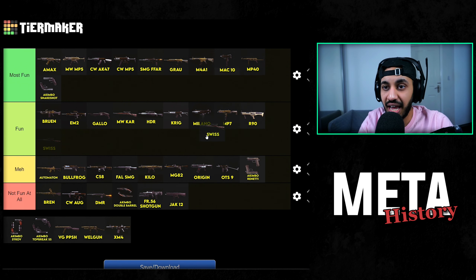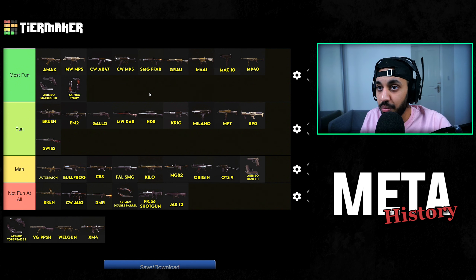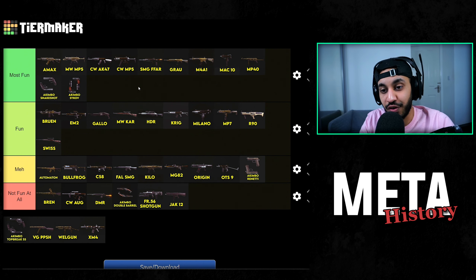The Swiss — it's fun, just as fun as the Kar98K to me, not really much different. Akimbo Sykovs — I found the Akimbo Sykovs extremely fun when they were ridiculously broken. Fully automatic secondary weapons are absolutely fun to use, and just having an 80-round drum mag in both guns with 160 rounds total and basically barrel-stuffing people firing rapidly in their face was absolutely fun. On Rebirth it was just absolutely broken, and it was broken on Verdansk too, but I just found it really fun.